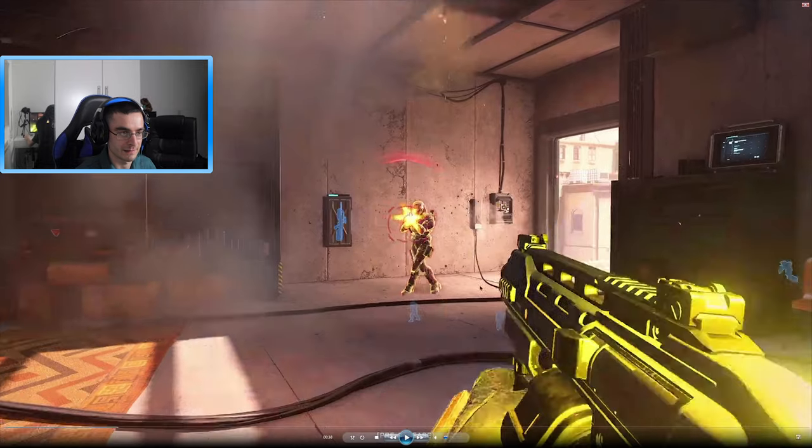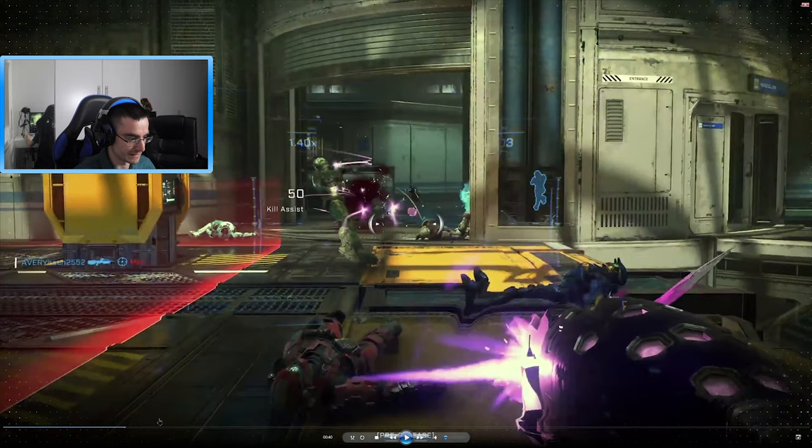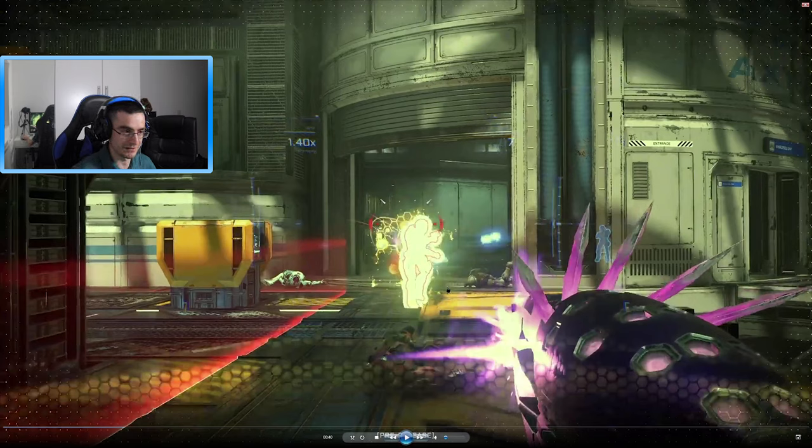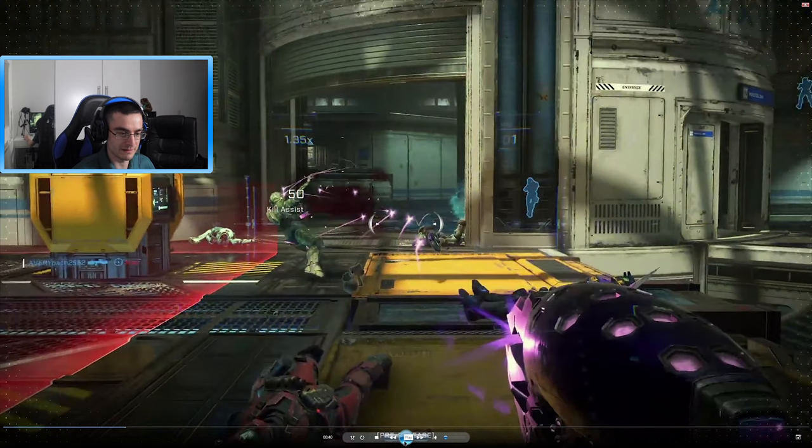Unfortunately they are bringing back aim down sights. It doesn't look too noticeable though — it just zooms in a little bit. What I noticed is it's not slow-mode like Halo 5, where using ADS slows everything down. On here it doesn't do that, which is fine. I think ADS is only on auto weapons like the assault rifle and the needler — to make them more useful since they don't have a proper scope. I'm not a big fan of ADS but I think it'll be okay.